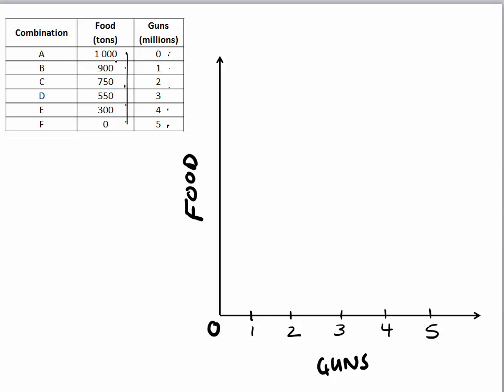Food is given from zero to a thousand. So I have zero, then 300, five hundred and fifty, seven hundred and fifty, then nine hundred, and lastly a thousand. Now it's much easier — all I have to do is plot all the combinations.